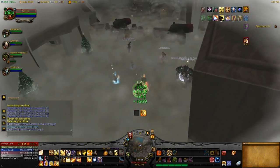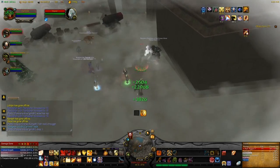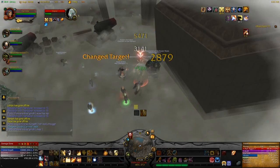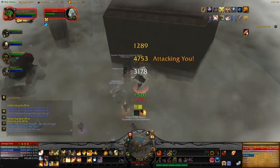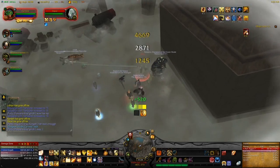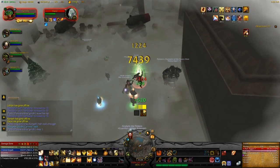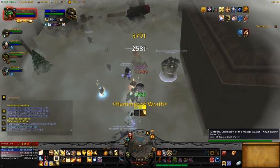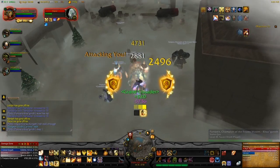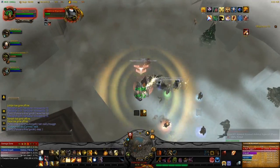Now this is the final phase. More adds will come out — you kill the adds, the boss will come back, and you want to DPS him down as hard as you can once he returns, because he will spawn adds a lot faster. It's essentially a DPS race at the end to kill the boss before the adds kill the tank, because there are just so many adds you cannot DPS them all down.